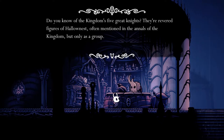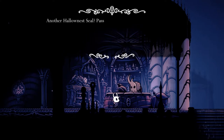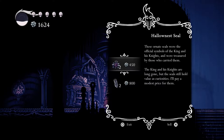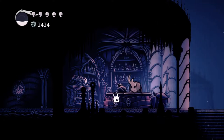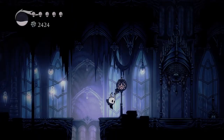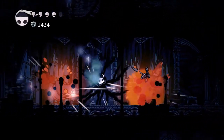'Do you know the kingdom's five great knights? They're revered figures of Hallownest, often mentioned in the annals of the kingdom, but only as a group.' I'm nearly there. 'Deified by the citizens with the king — rarely seen, worship was offered through these idols.' I just have more cash than I've ever had. The only problem is I cannot actually leave, but hopefully that is an issue we'll be fixing.